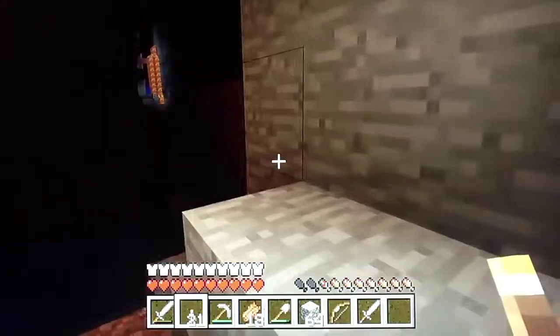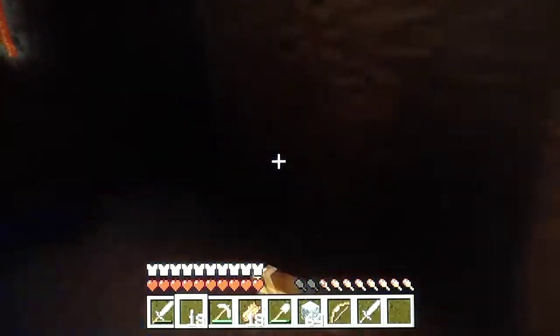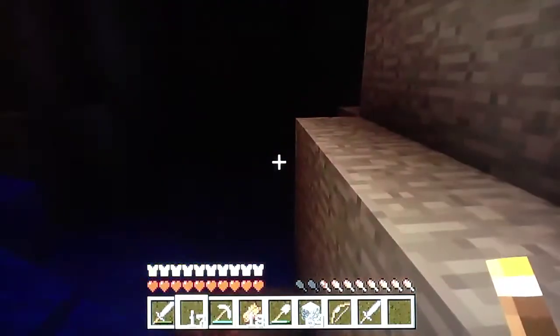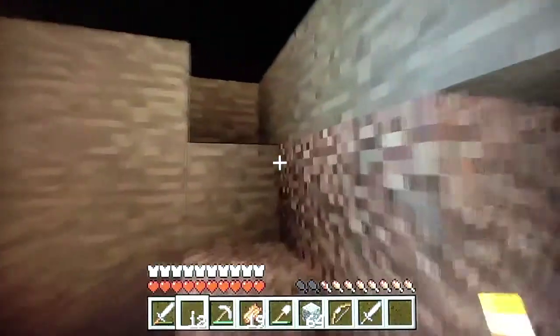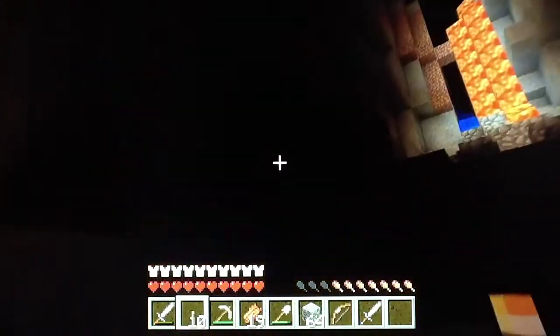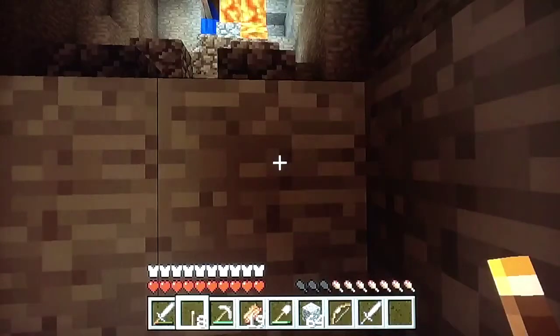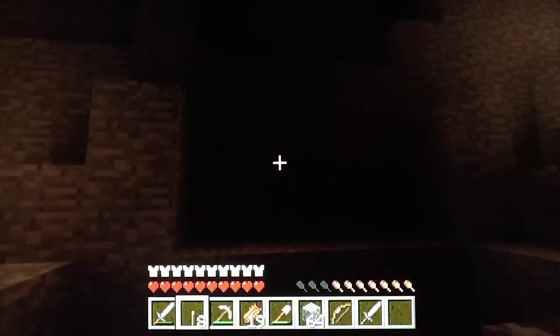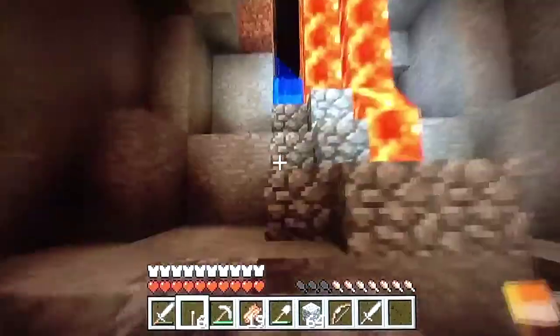There's plenty of lights around here. There's a lapis up there. Oh, good mate. Good place to grow. Let's go down at the bottom of the wall. Still haven't found any diamonds yet though.